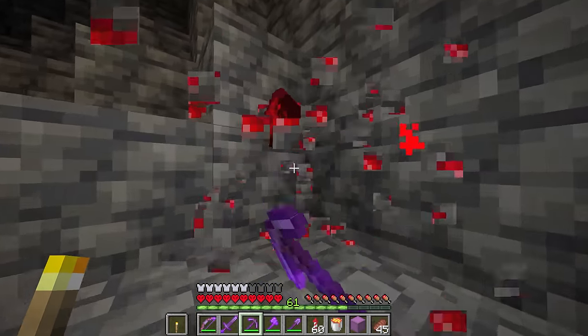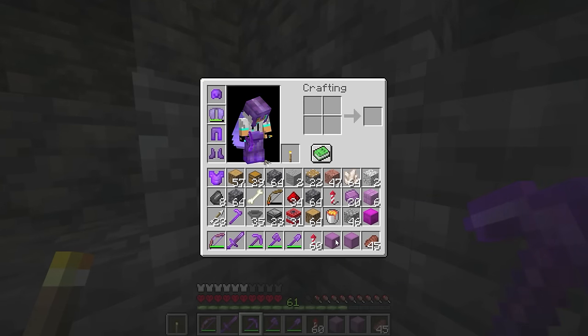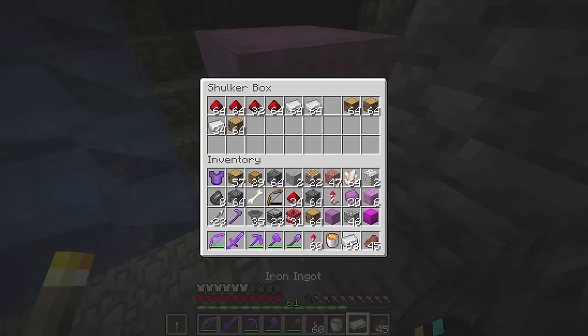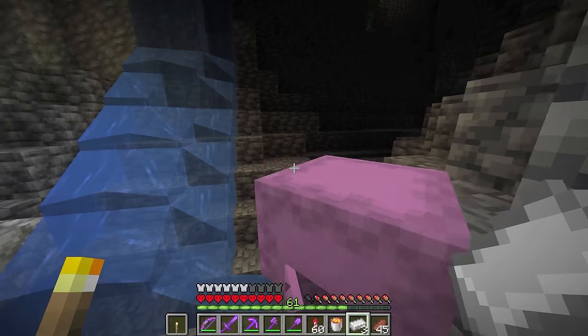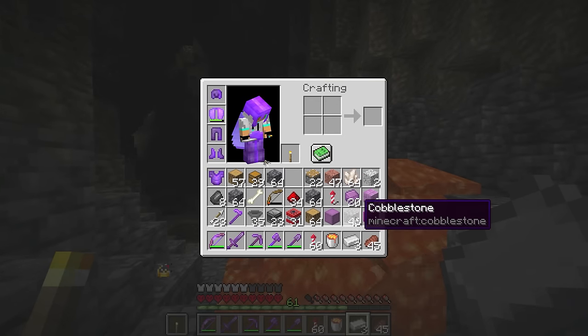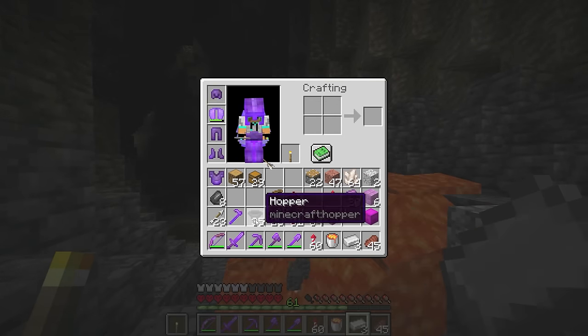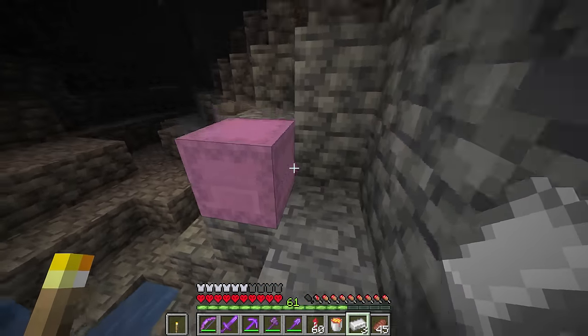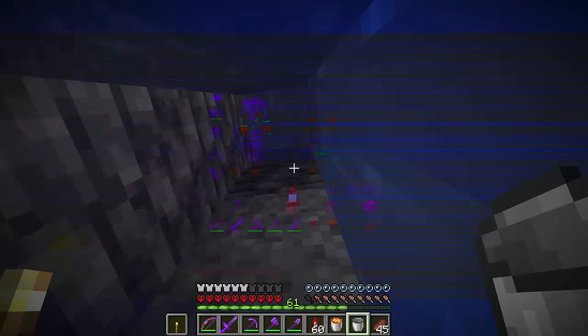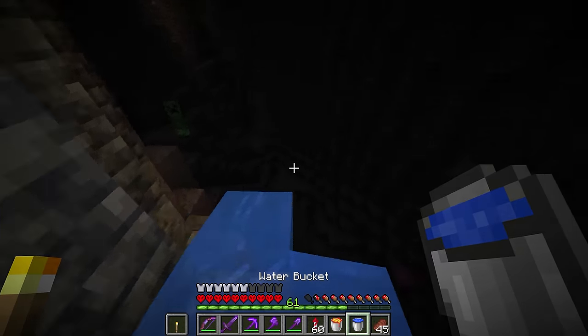I also know I need a bucket of lava, so I'm going to grab that — that's an important one. And also maybe a normal bucket. I can make one if I just throw away a few of these undesirables. We don't need these. Goodbye. I can definitely get some water as well. Just like that. Skabonk.